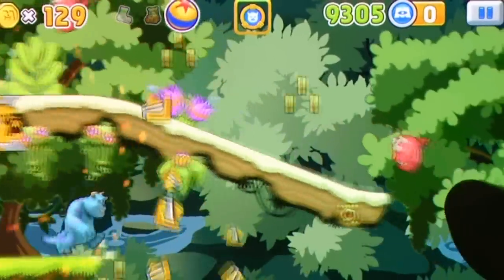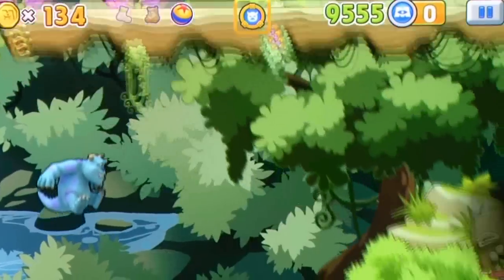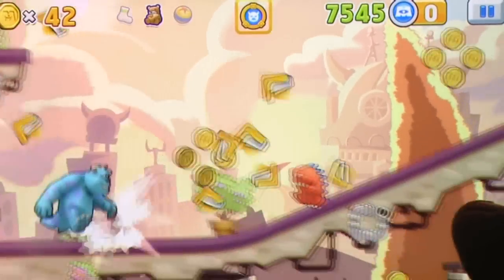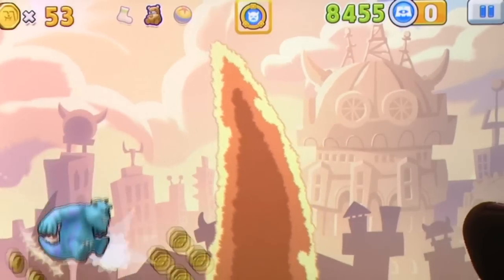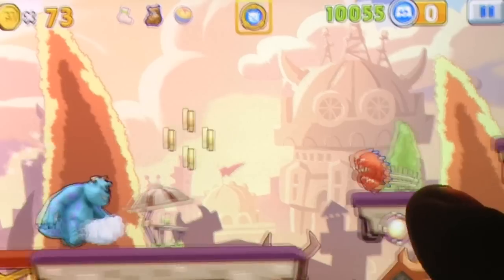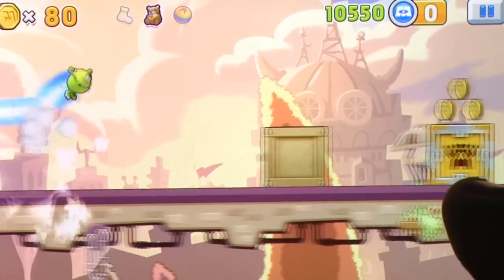For those who missed it the first time around, your goal is to simply finish the small stage set before you. However, the catch comes in several forms. Firstly, you can't stop the momentum of Mike or Sully outside of smashing into walls, and even then Sully will simply smash through them. There are plenty of monsters trying to stop you from reaching Boo, and the levels themselves are packed full of tiny platforms and gaping chasms for you to plummet down.